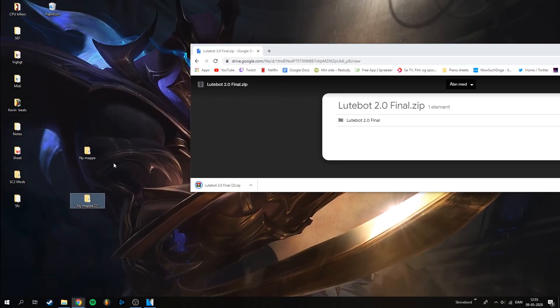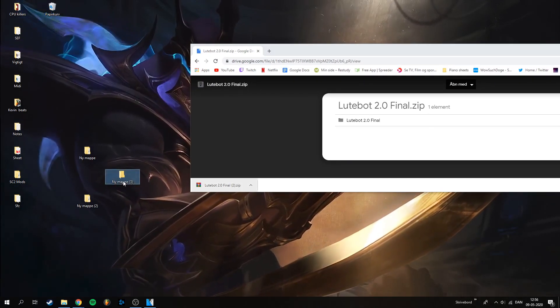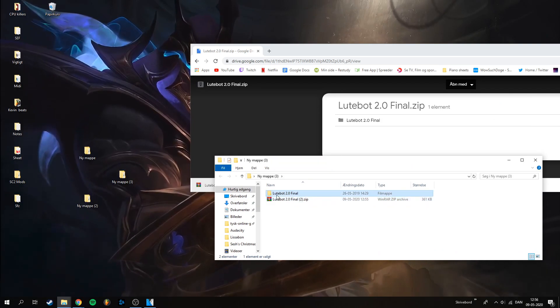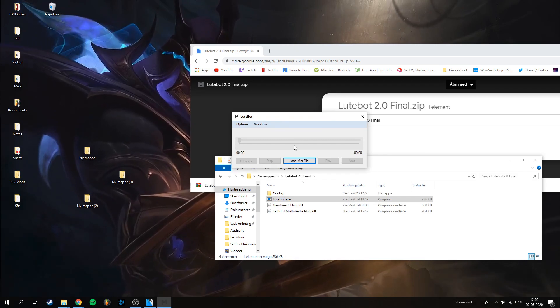You just press download here. After this — I've already made like two attempts here — you just put the lootbot thing in the folder and extract it. After this you just boot up lootbot and now it's installed, easy as heck.